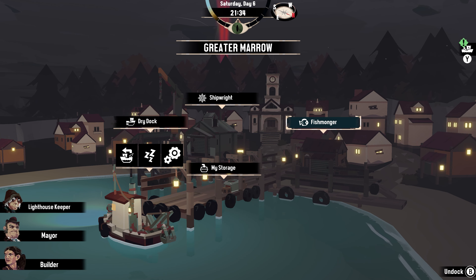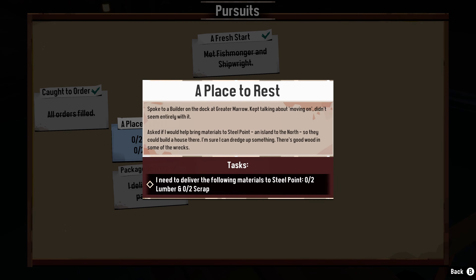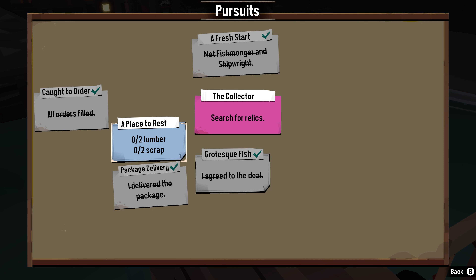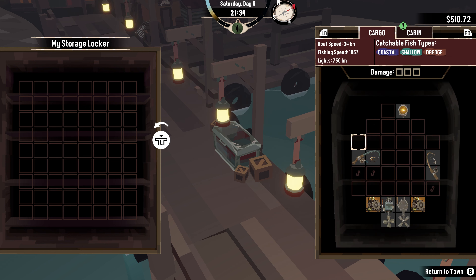We have a place to rest. Spoke to a builder on the dock at Greater Marrow — kept talking about moving on, didn't seem entirely with it. Asked if I would help bring materials to Steel Point, an island to the north, so they could build a house there. I'm sure I can dredge up something — there's good wood in some of the wrecks. That's what dredge means I guess — those are like some of the wrecks, the scrap stuff. That's why we needed a crane. It just fits on the ship and doesn't take up any spots.